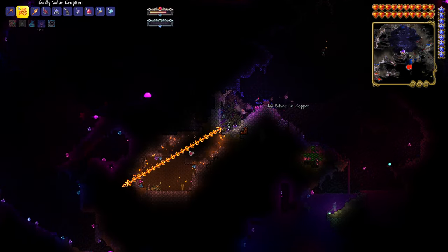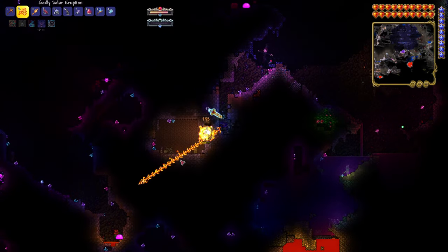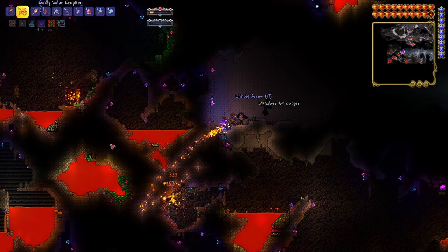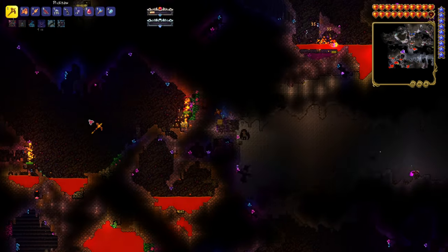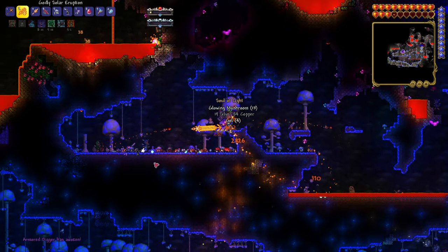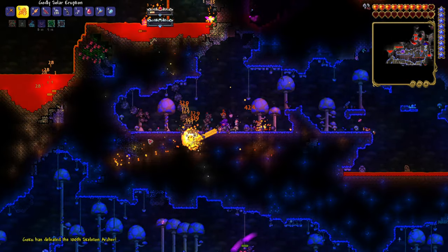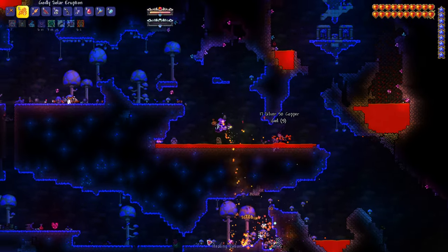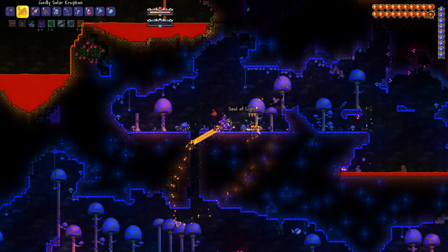I think it would be very easy to find one single crawdad, but it's like this guy does not exist whatsoever. I just made sure I wasn't reading this wrong — they spawn in the cavern layer. So why have we yet to see any? What on earth is that thing? Armor Digger. That's new. That's a lot of health. I might need to make a farm just to get this crawdad because I have yet to see any.